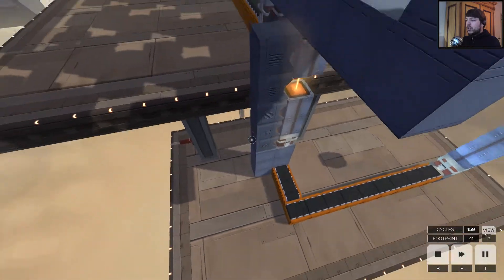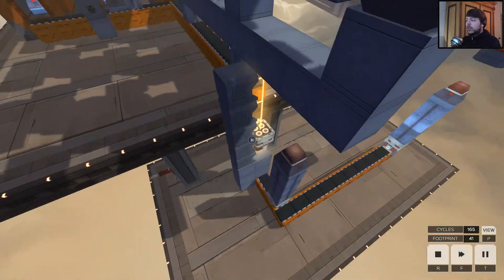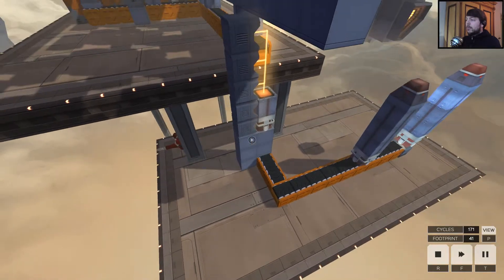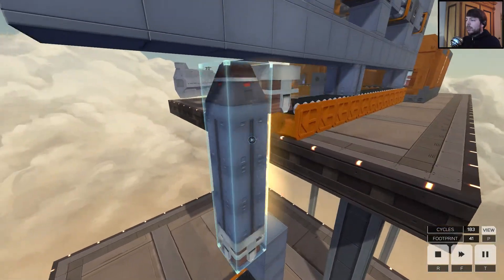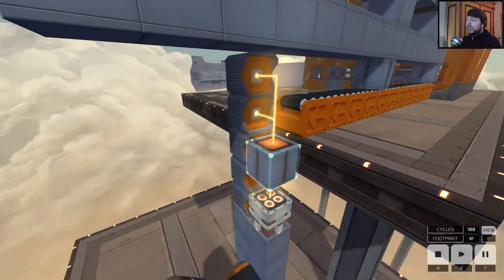So we have two additional footprint: this one and that one. So you can go to 39 with advanced blocks, but I don't think it's possible to go lower than this with basic blocks. There might be a way but I could not find one — the problem is that you need the five welders.